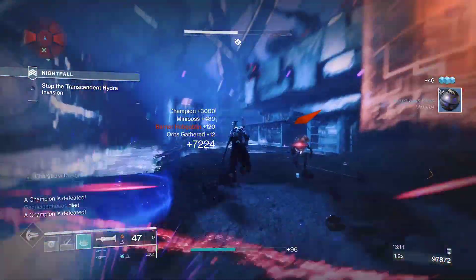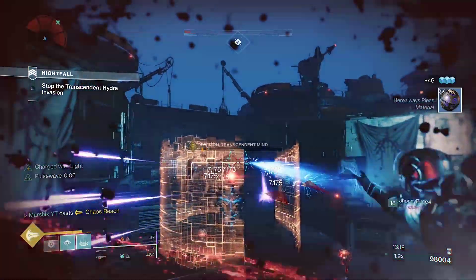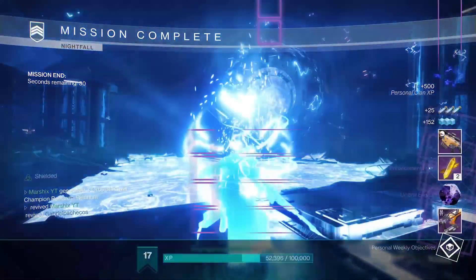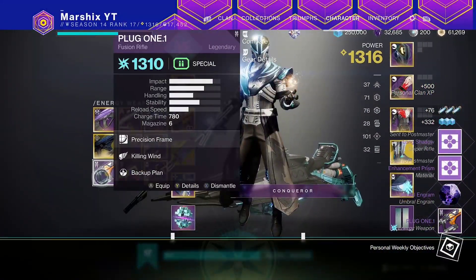Plug is a precision frame fusion rifle that deals arc damage. You get this from Nightfalls this week, and every third week after the week this video is posted. This is because next week the Nightfall will drop the Hung Jury Scout Rifle, and the week after that will be the Uzume Sniper Rifle.